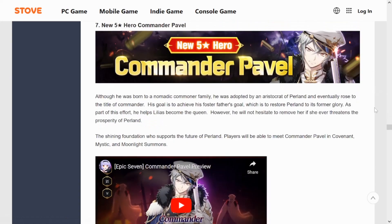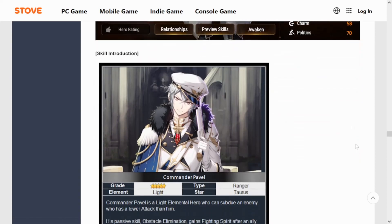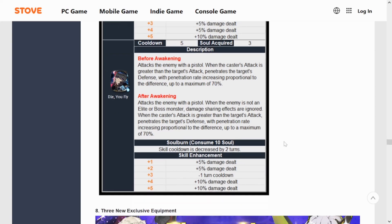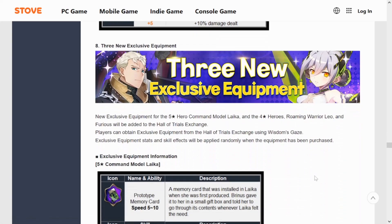Moving on to Commander Pavel — the new five-star Moonlight hero. He seems like a cleave unit that can potentially destroy you in one shot. He's a bit difficult to position. He ignores damage-sharing effects, which is kind of crazy, and he scales based on whether his attack is greater than the target's attack, with def pen on top of that. You don't really know until you test him — kind of like Edward, who looked insane on paper but turned out to not be good.